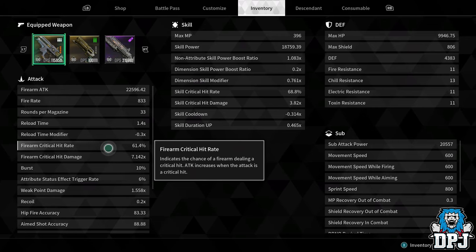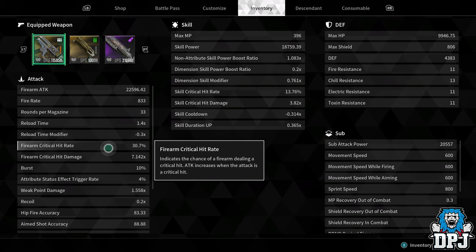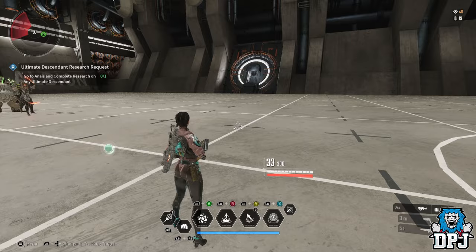So 61.4% of your shots are going to come out as crits, or at least have a chance to. Then it popped back to 30 because the water underneath me ran out.